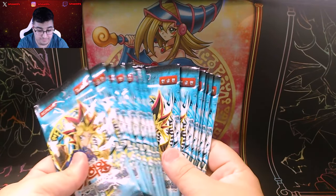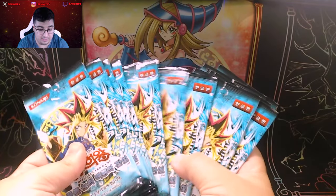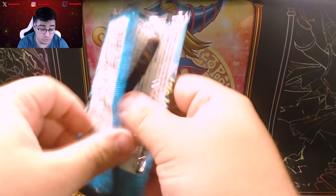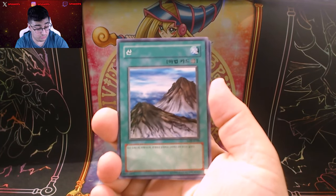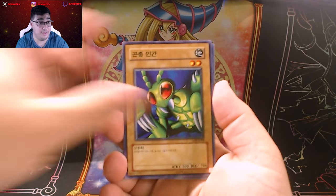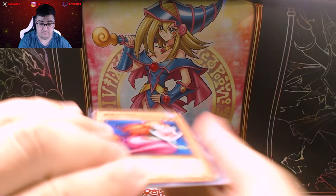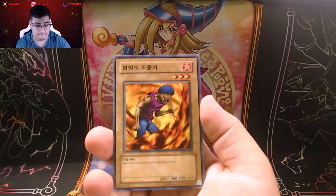I'm not going to lie — it's getting pretty down to the wire here. We have one, two, three, five, six, seven, eight, nine, ten, eleven, twelve, thirteen packs left and haven't pulled a single super, a single ultra, or a secret. Again, secrets aren't guaranteed, but ultras and supers are guaranteed in a pack. Not looking too good at all.